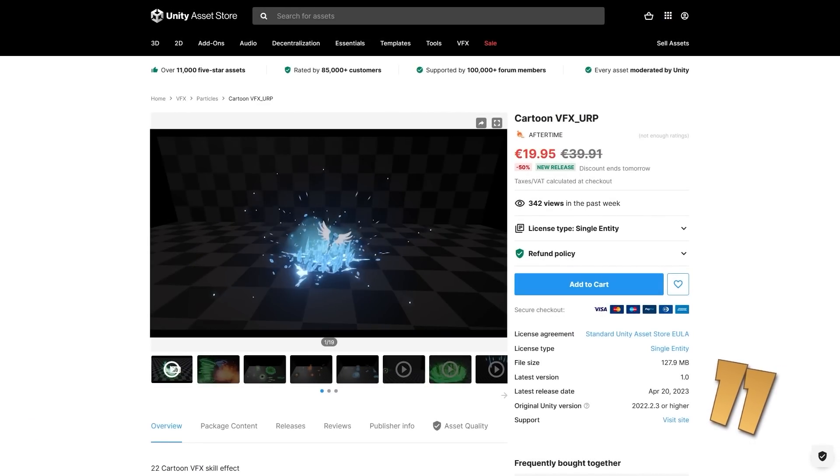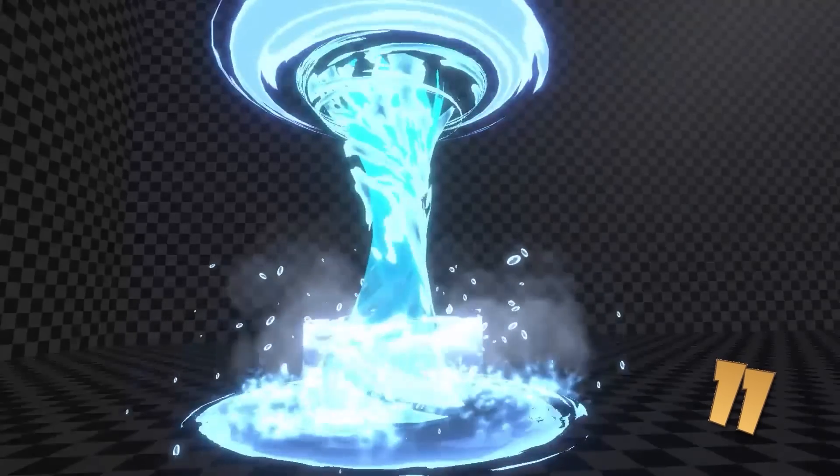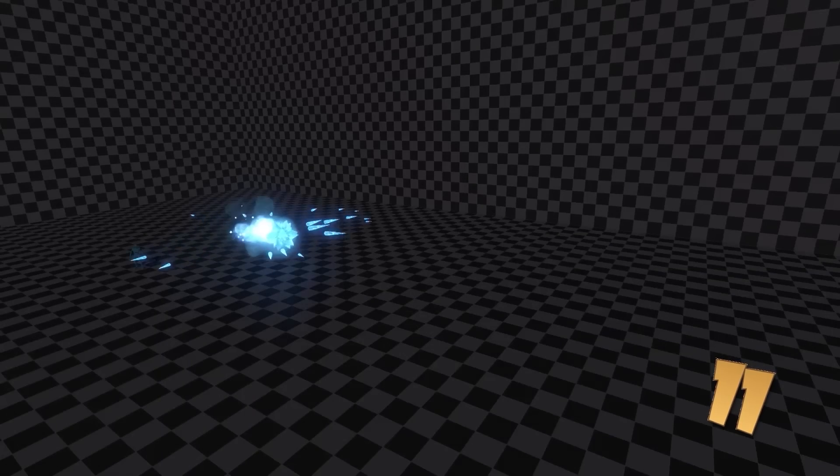Then for a fun VFX pack, here's a nice one. It's got lots of interesting cartoony effects meant to work in URP — you've got 24 animations with nature, fire, and ice.